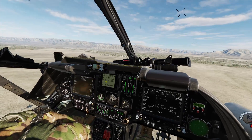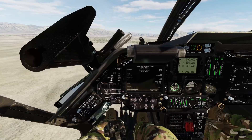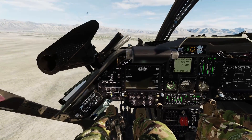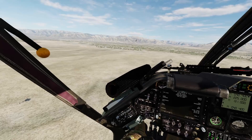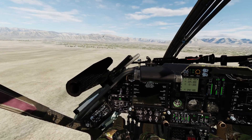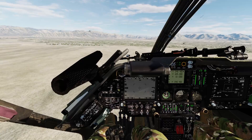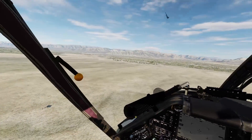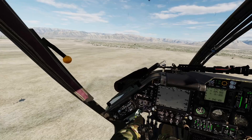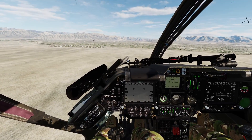Then we want to press 2 on your keyboard to switch to the co-pilot seat, and we want to make sure that the MMS is set to forward with this dial. Next, we want to open on our MPD the MMS page. We want to turn our laser on, and we want to turn our master arm on. Then we want to press MMS manual/slave mode and take control of the MMS.